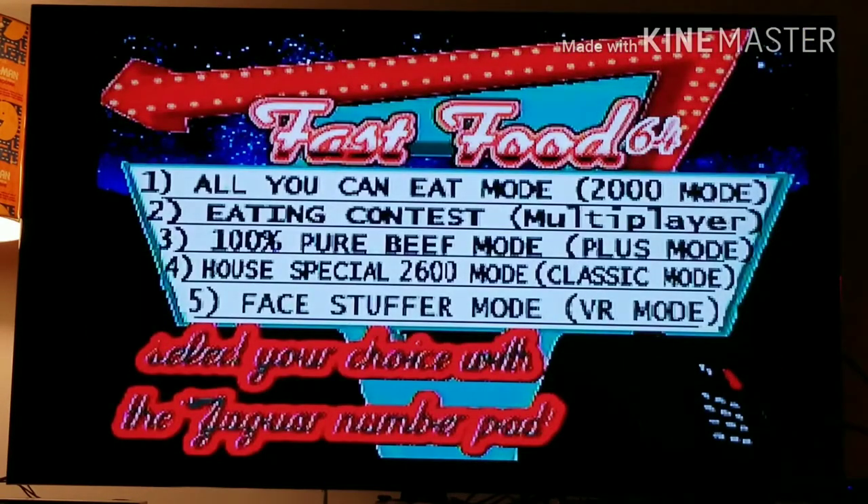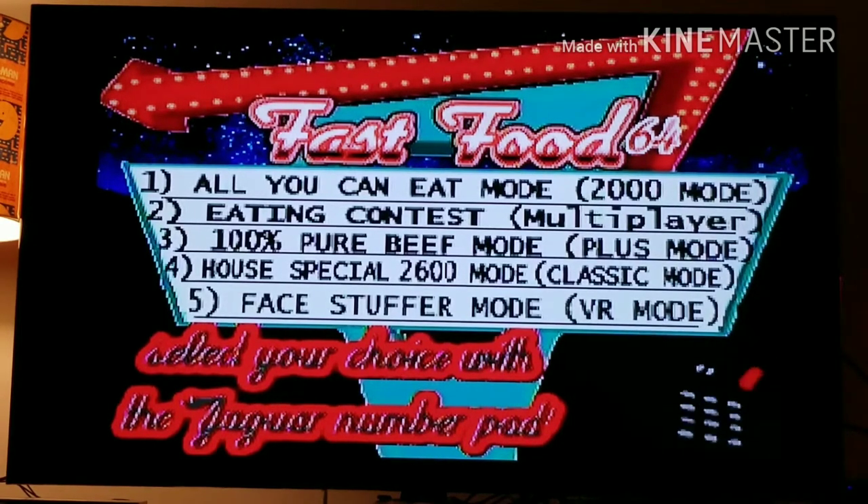Press B to start and you have five modes. Mode one is the Enhanced 2000 mode — it's like the newer version. Mode two is multiplayer, so we're not doing that since it's just me. Mode three is interesting — instead of getting all sorts of food, you concentrate just on hamburgers. Mode four lets you play the original 2600 game, and mode five is a virtual reality type mode, which is kind of cool but the hit detection is wonky. Let's start from the top — we'll start with the All You Can Eat 2000 mode.